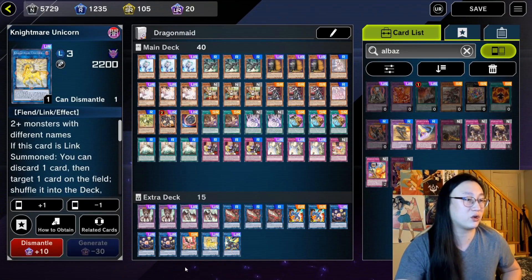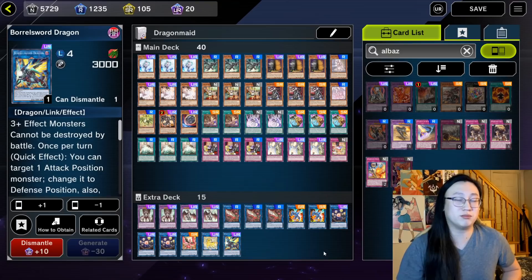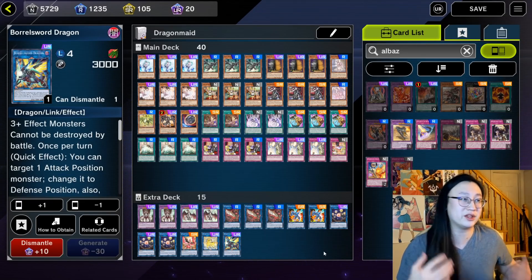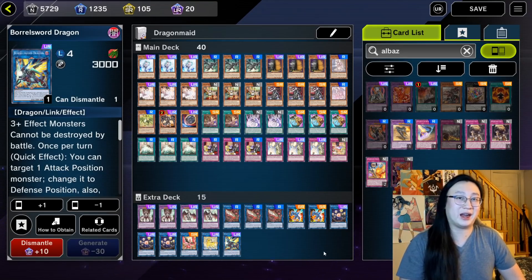Next, we've got one Nightmare Phoenix, one Nightmare Unicorn for generic backrow removal, and one Borrowed Sword Dragon. You don't really have an issue removing cards because you're playing a control Dragon Maid build, and Borrowed Sword is usually just a little bit easier to go into in this specific deck. So let's hop straight into a match and I'll give you the play-by-play about how this deck should function.